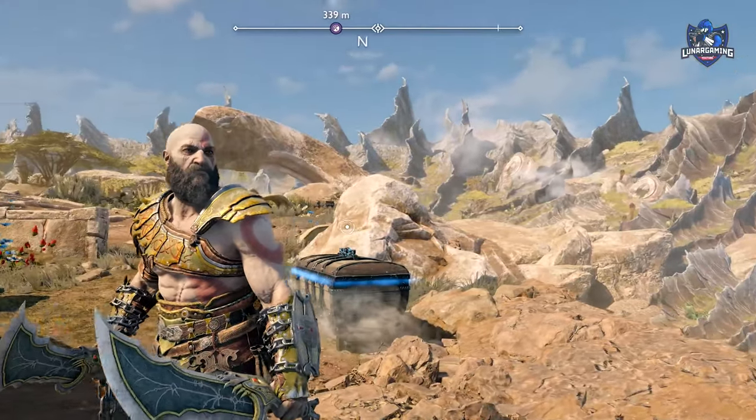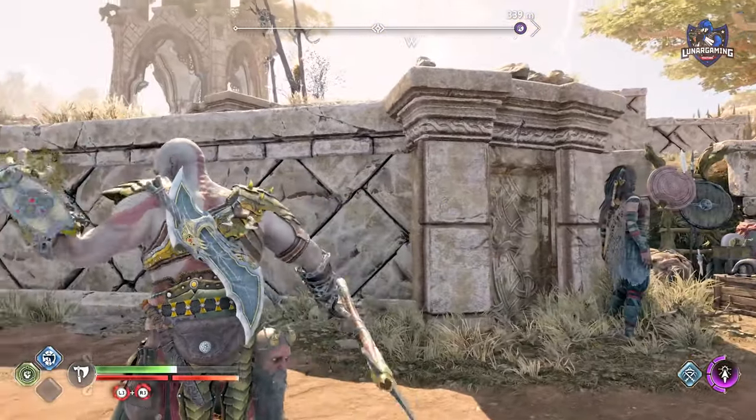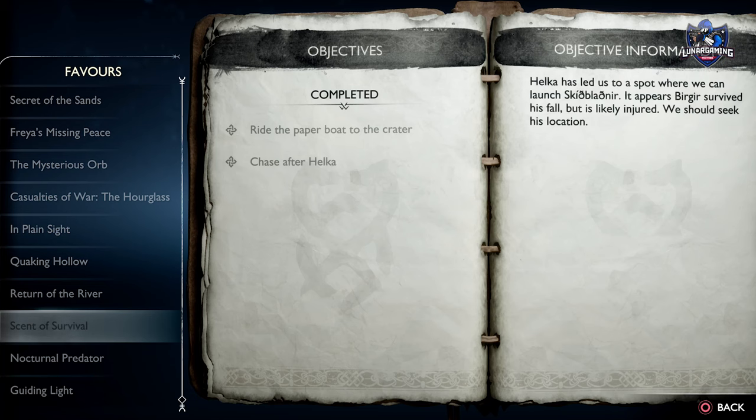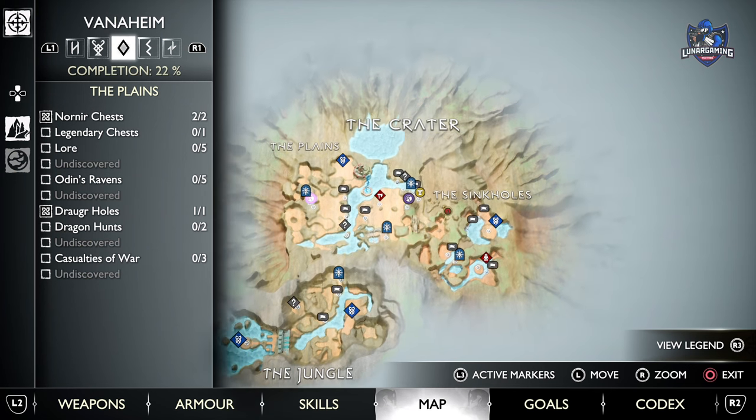In order to craft this, you're going to have to get three items and complete three different missions, all of which are located in the crater area of Vanaheim, accessed by completing the Scent of Survival Favor, which you will get when playing the main story in Vanaheim. All you have to do is follow a creature and he will take you to the crater.